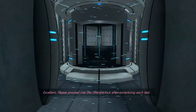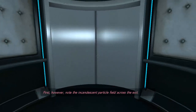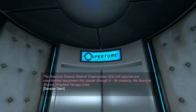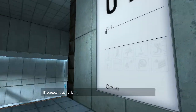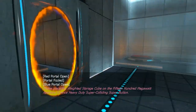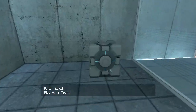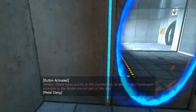Please proceed into the chamber lock after completing each test. First, however, note the incandescent particle field across the exit. This Aperture Science Material Emancipation Grill will vaporize any unauthorized equipment that passes through it — for instance, the Aperture Science Weighted Storage Cube. Alrighty, it's level one. Please place the Weighted Storage Cube on the 1500 Megawatt Aperture Science Heavy Duty Super Colliding Super Button. So we have to get that onto that. There it is. And... there. Perfect.